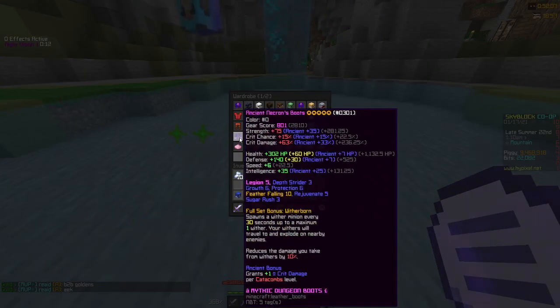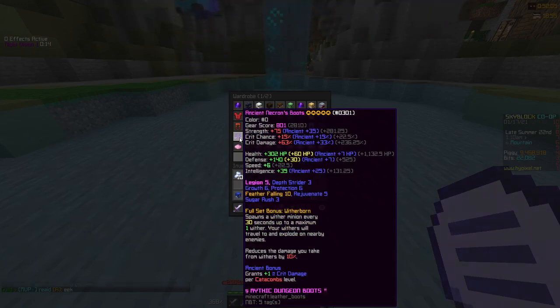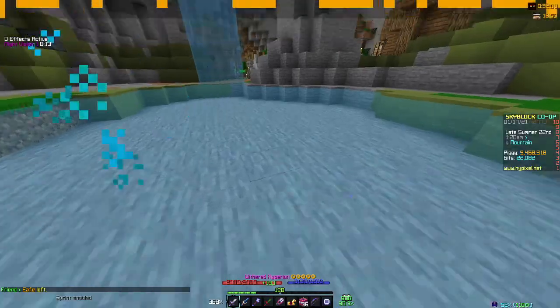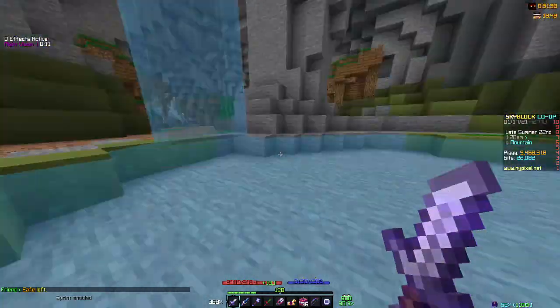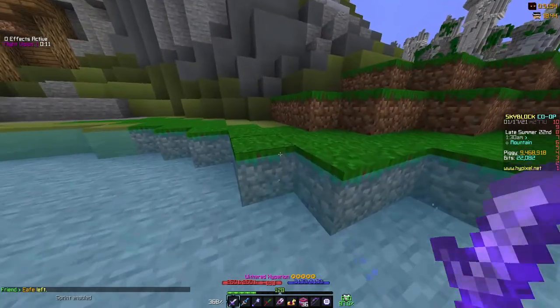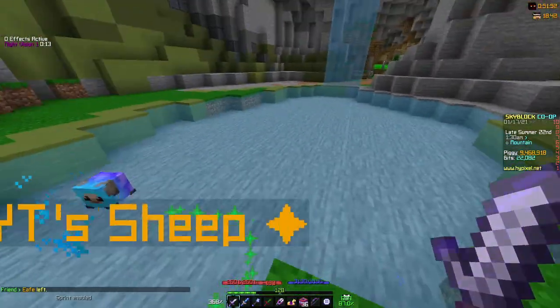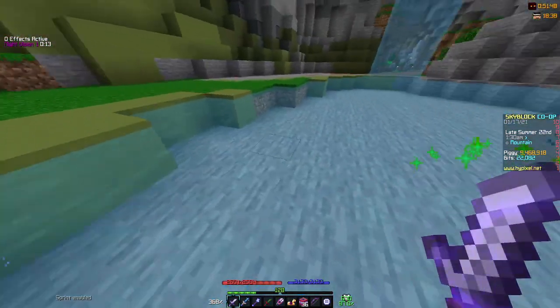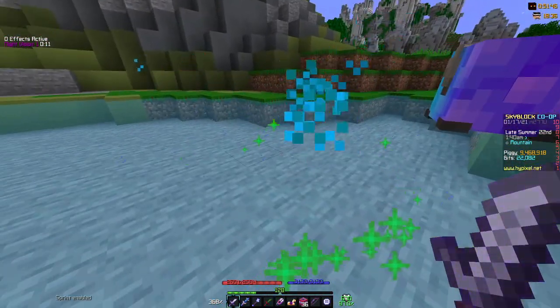If I swap back to my normal boots, I have the depth stride three enchant, but it doesn't have the runes — I move just as fast as usual. I swap to these, I go slow. I hop out of water, I go back in, it's still slow. So no, it's not a one-time bug. It just happens a lot. And it's annoying.